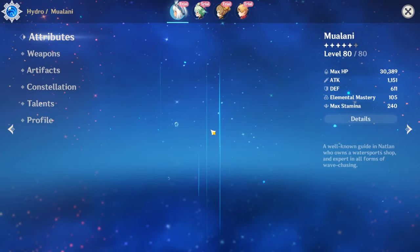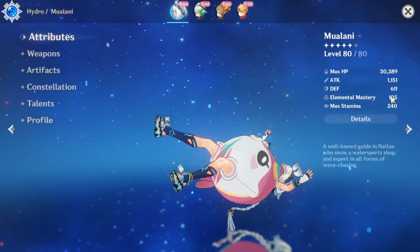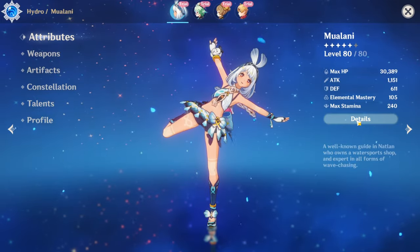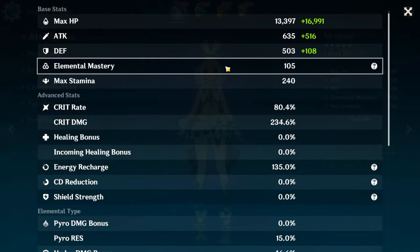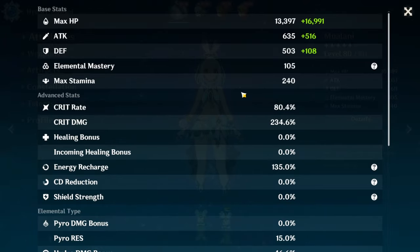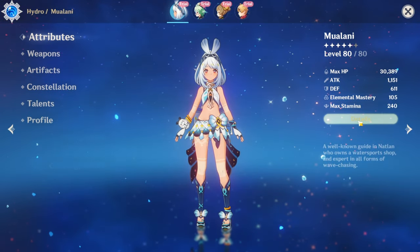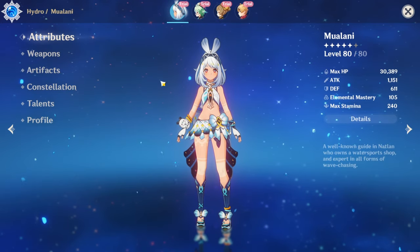Now we can go to the Hoyo build and see what she has to offer. She has max HP — that's because she scales off of max HP, which is pretty great for her damage overall. Holy crap, this is her build. That's a maximum DPS build right there. Her main weapon has crit damage, and her crit rate is her level-up stat. So I think these are pretty easy numbers to get as long as you have the artifacts for it.